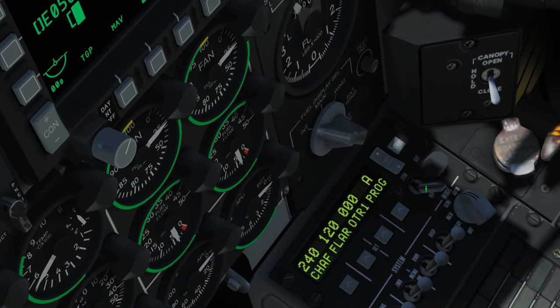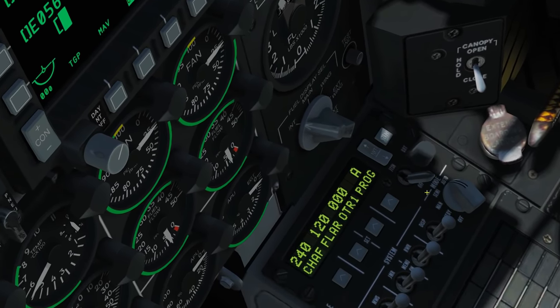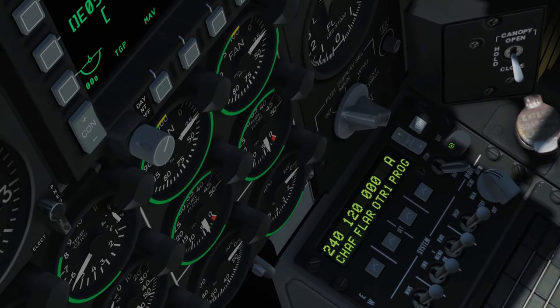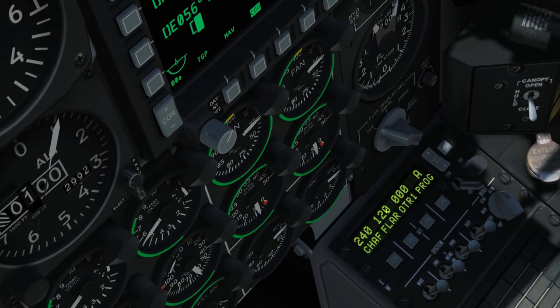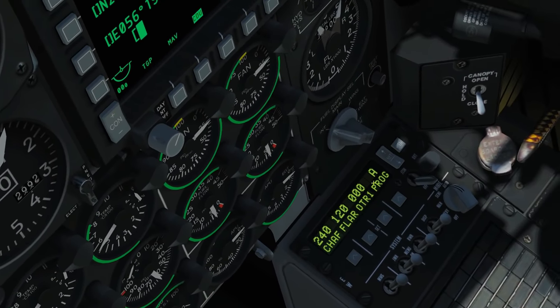There's also a jettison button here. If we need to jettison all expendables — chaff and flare — due to a fire or other emergency, pressing jettison will expel all of them. We also have a brightness knob for the screen. The standard display shows chaff bundle count, flare count, and which program we're currently in.